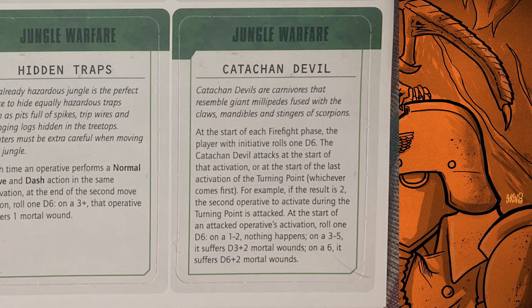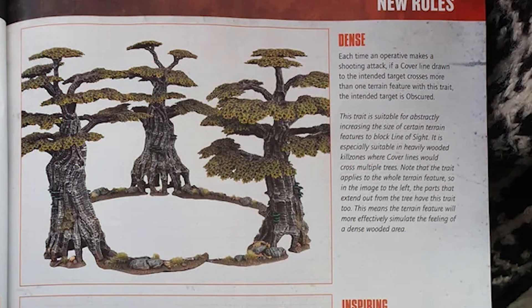That's it for the cards. I recommend using one per game, or if you're feeling dangerous you can use more. Now I'll go over terrain you can use to actually represent jungle boards, because that's conspicuously left out. One thing I'll reference is the White Dwarf article from last year which gave us terrain guides — specifically the rule 'Dense' for trees. Dense means each time an operative makes a shooting attack, if a cover line drawn to the intended target covers more than one terrain feature with this trait, the intended target is obscured.